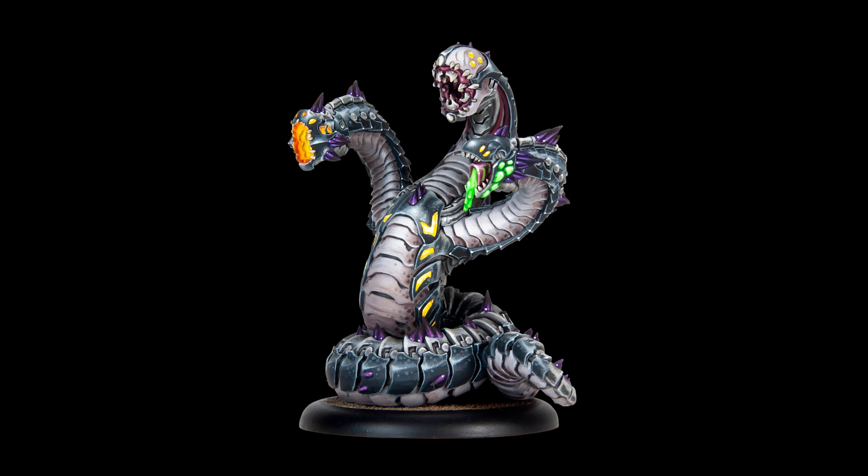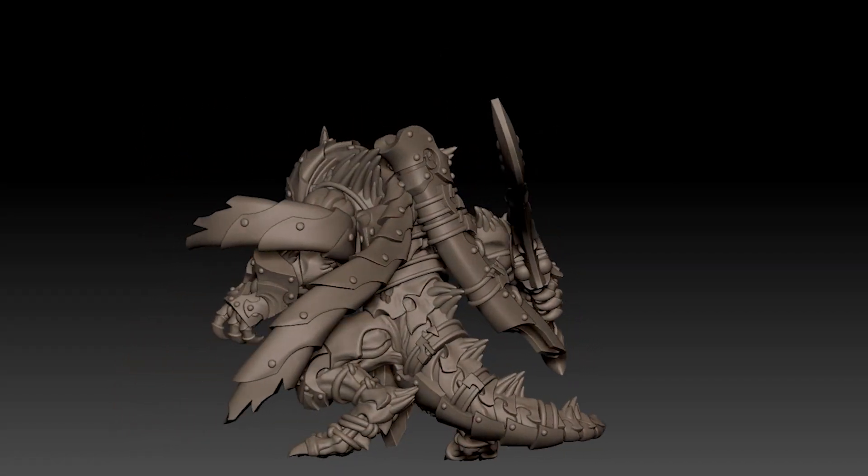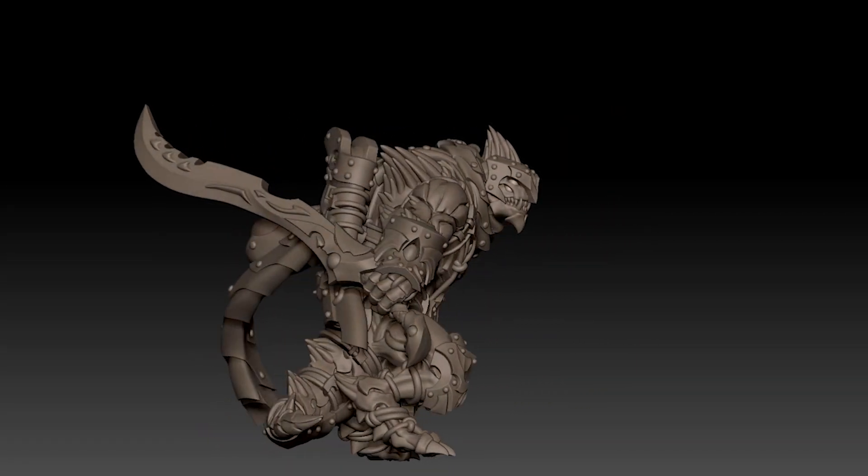For those looking to get their hands on Shadow Flame Shard early, you'll be able to get both War Beasts, along with Ra's Seek, Spawn of Shadows, sculpted by Carlos Castano. Ra's Seek is the ultimate Dragon Ninja.